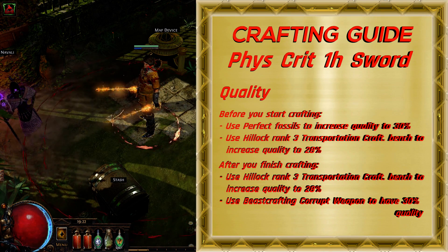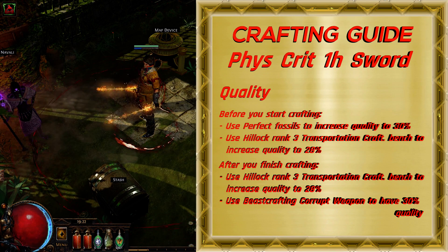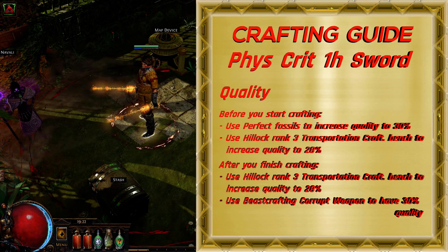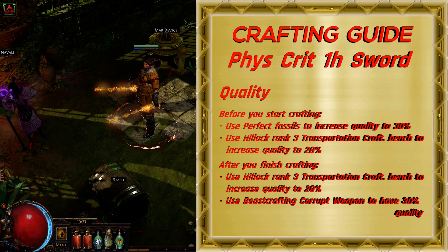For this crafting, it is important to increase the quality of the weapon. Before you start crafting, you can use Perfect Fossils to increase quality to 30%, or you can use Hillock Rank 3 Transportation Crafting Bench to increase quality to 28%.